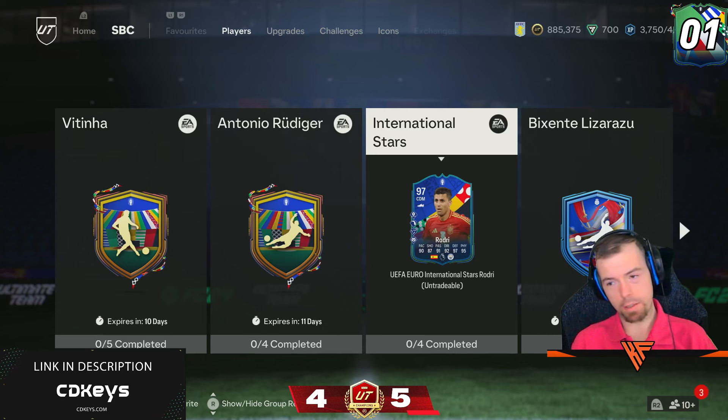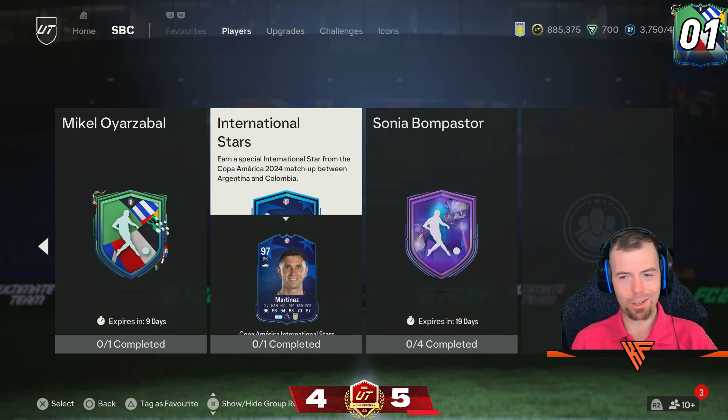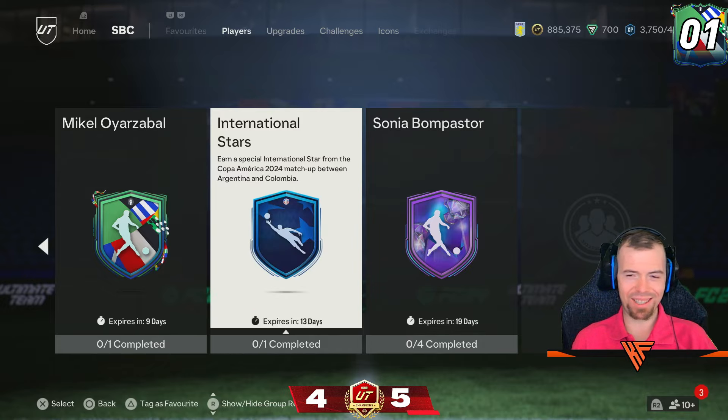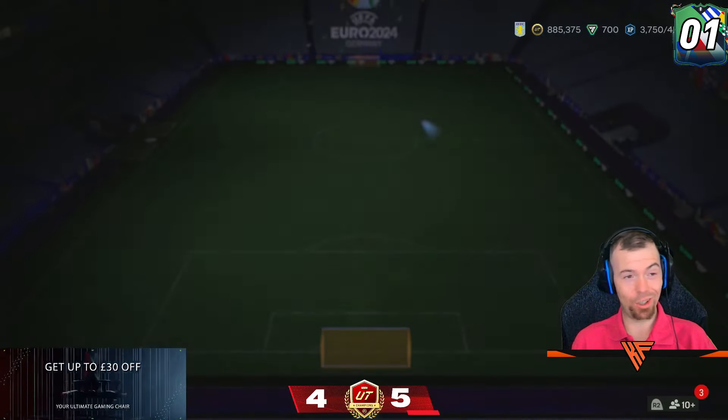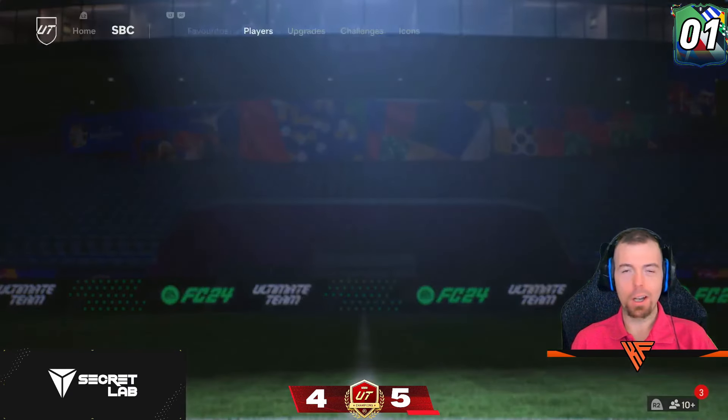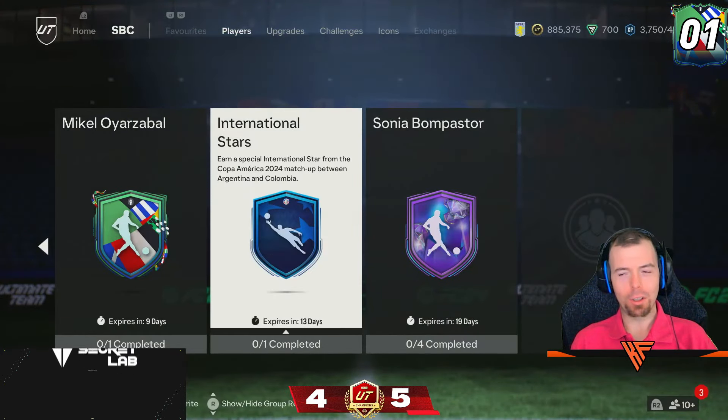He's quite expensive but his card is unbelievable, so go and check that out. International Stars Emi Martinez — absolute ball out. Two weeks, he's getting done. One SBC, 87-rated with a Team of the Week or Team of the Season. My goalkeeper. Good luck with that.